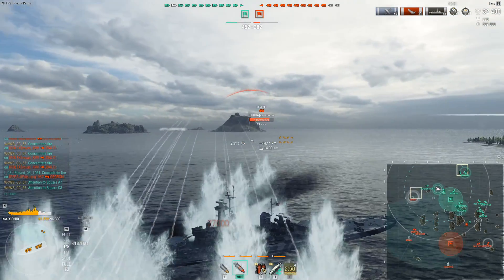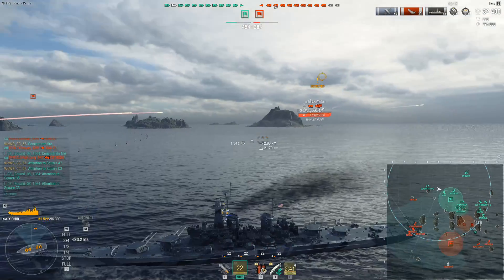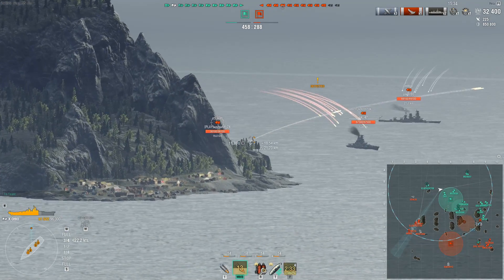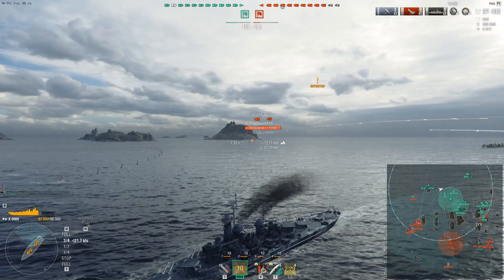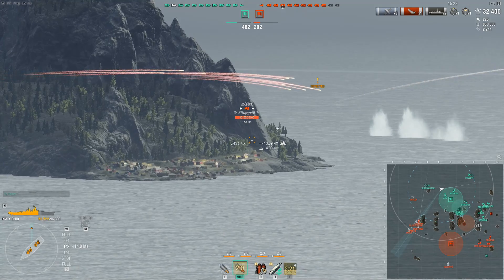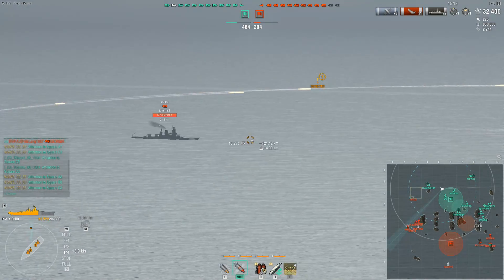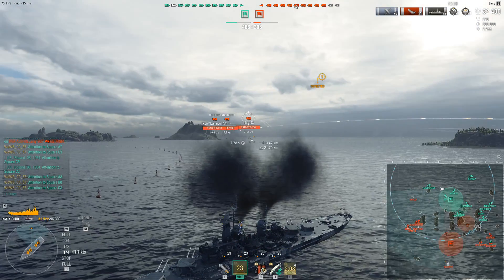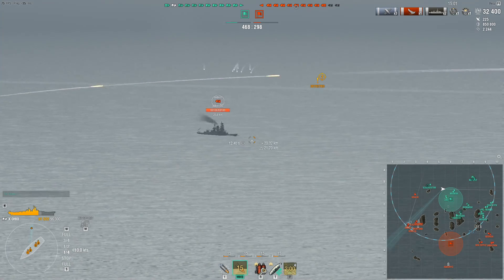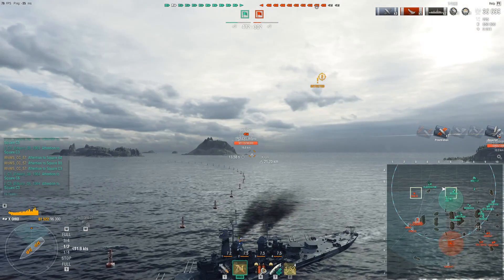I make a mistake trying to turn my guns to block the Udaloi, underestimating the Montana's penetration. Because it is a Montana hull, the side plating is not that tanky, especially at long ranges. I eat two unfortunate citadels — I deserved them for giving too much broadside. In terms of AP DPM, you do lose to the Montana, but not as much as you'd expect. Ohio has around 275k AP DPM versus Montana's 324k — the gap is not that large because of the improved reload and high alpha.